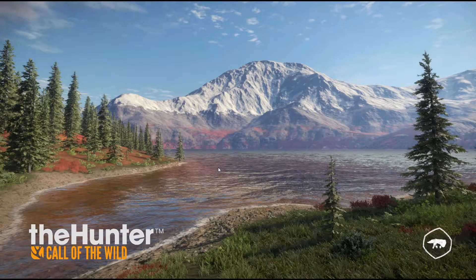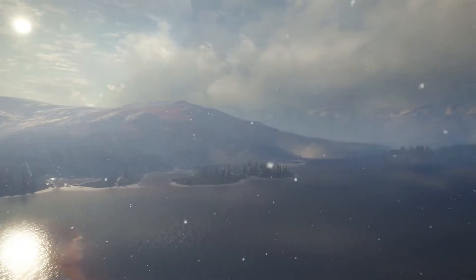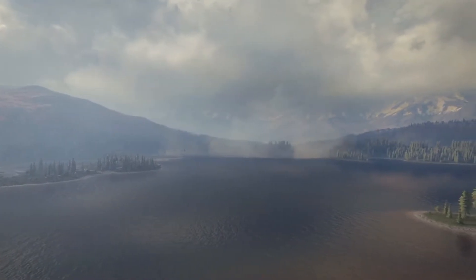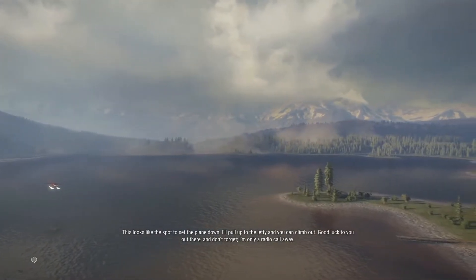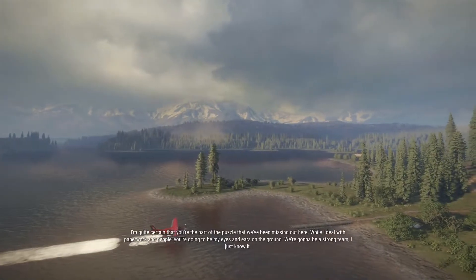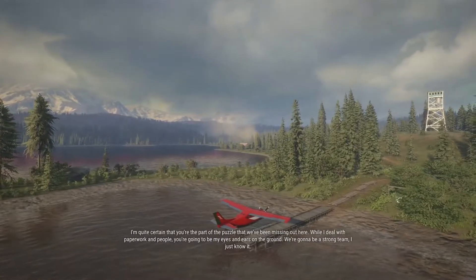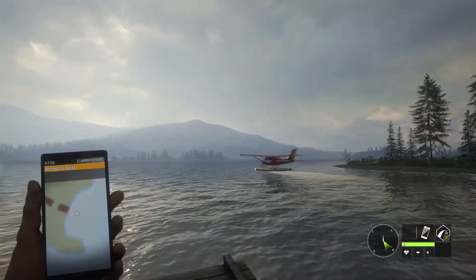Welcome to Yukon Valley! Coming up here you're able to see almost the entire reserve. This looks like the spot to set the plane down — I'll pull up to the jetty and you can climb out. Good luck to you out there; don't forget I'm only a radio call away. I'm quite certain you're the part of the puzzle we've been missing. You're going to be my eyes and ears on the ground — we're going to be a strong team. And there we can see the plane leaving again; I just think that is so cool.